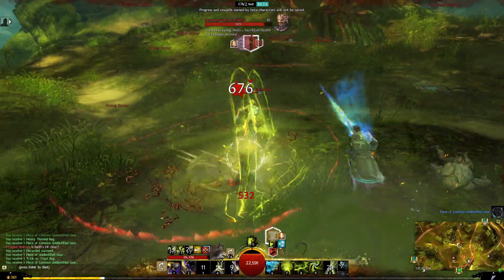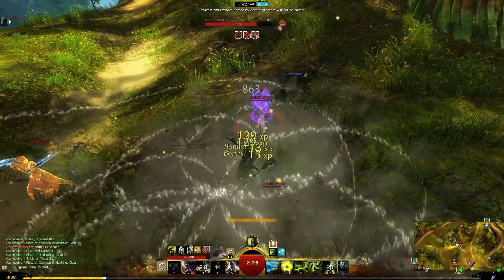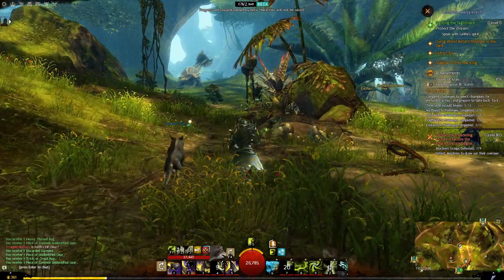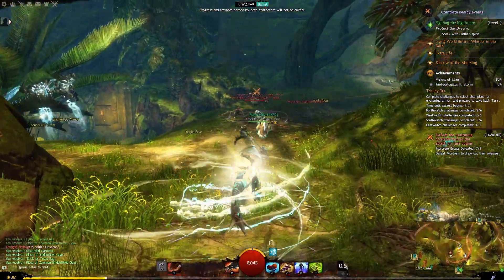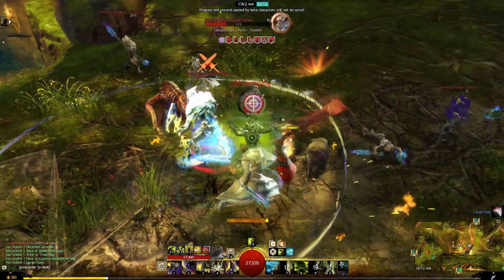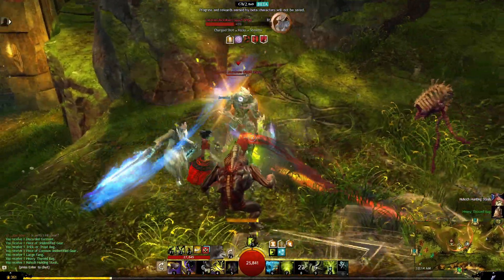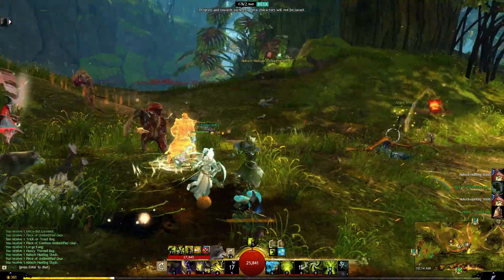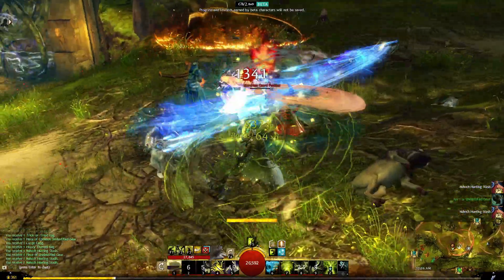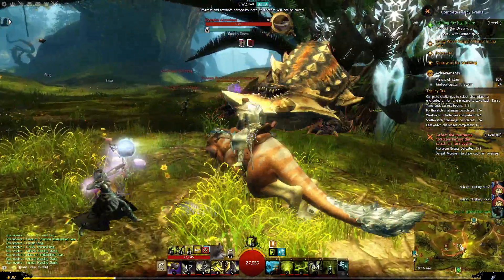In open world, there's not a whole lot of niche - it really is a fun playground for builds. You can build a lot of different playstyles in open world and just play them. It really comes down to the player's expertise. For newer players, I recommend running a little bit of toughness and vitality, focusing on power or condition damage depending on what you want, and most of the time you'll be able to succeed.